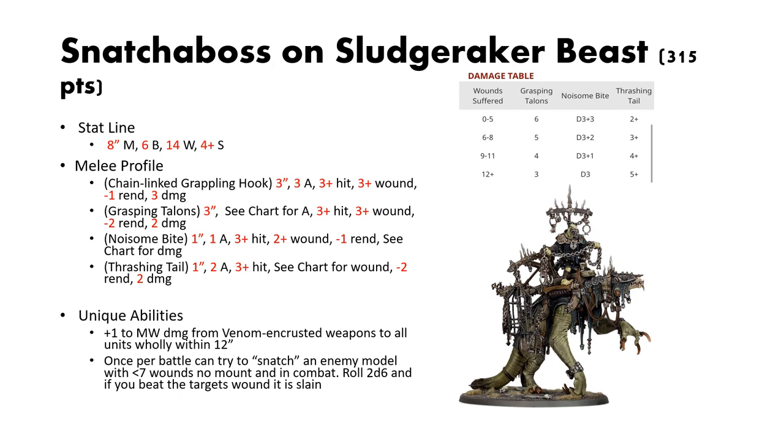First up is the Snatcher Boss on Slugraker Beast. These come in at 315 points and they have a basic stat line of 8-inch move, 6 bravery, 14 wounds, and a 4-up save. They have four really powerful melee profiles.